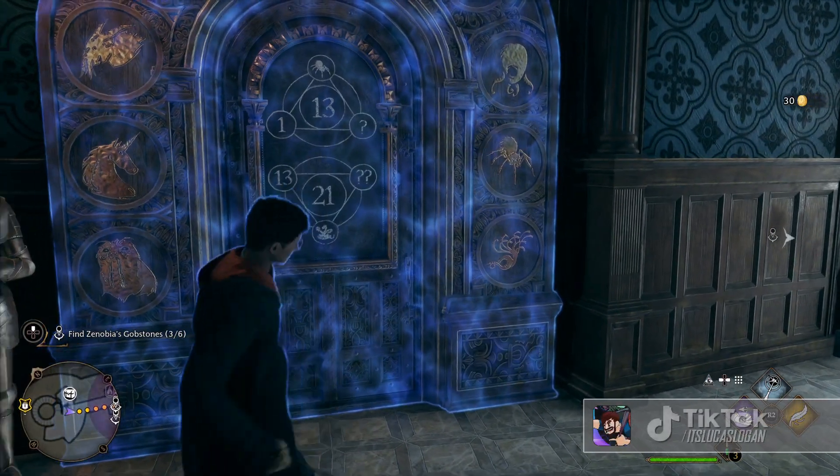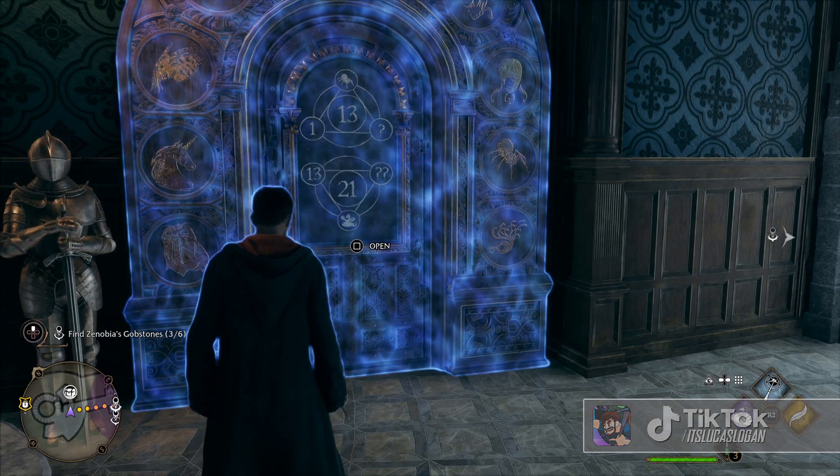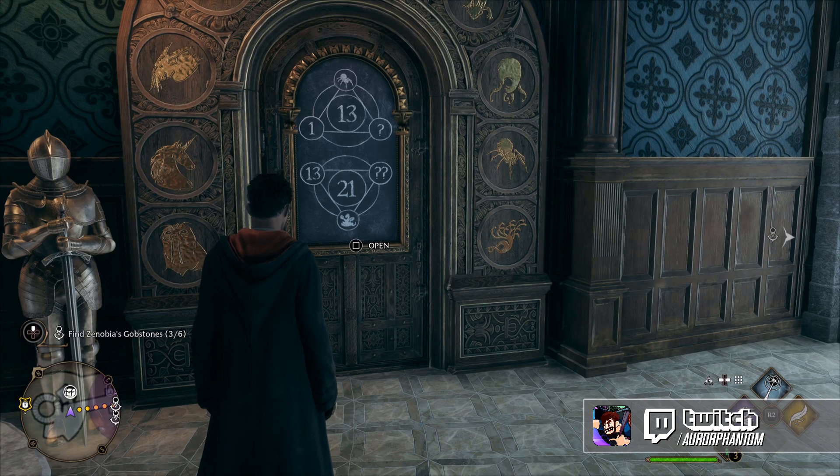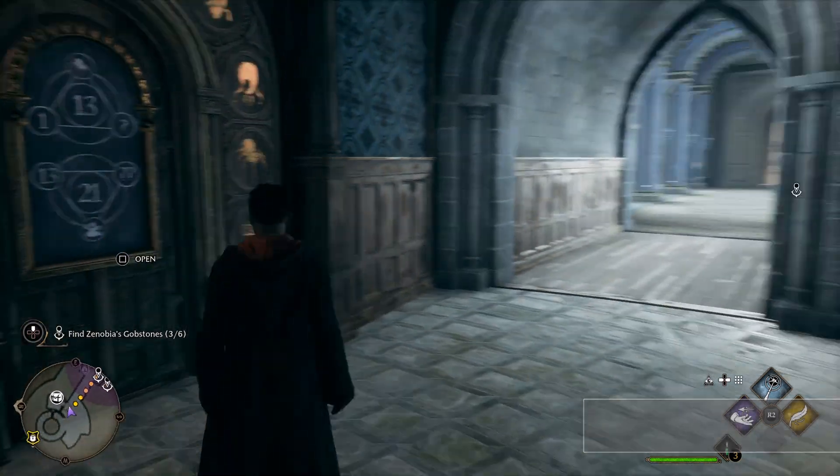If you roam around Hogwarts exploring the different locations of the castle and find these doors, it might look kind of confusing at first, but it's very simple. You might notice that you need to solve a puzzle to unlock the door.